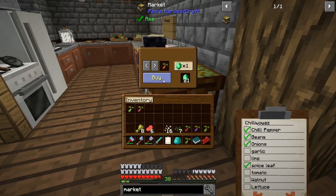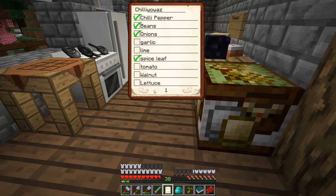Tomato seeds - that's the one, one of those please. Garlic - I think we needed that. Yes, we did. Garlic, tomato, lettuce. So now the last pieces of the puzzle are walnut and lime.